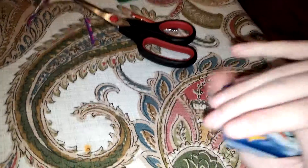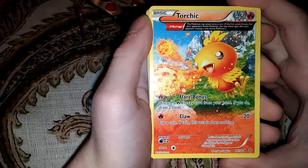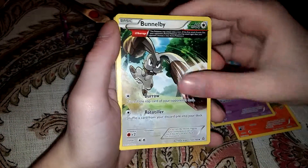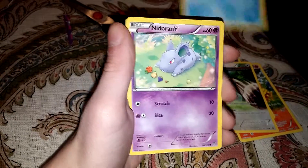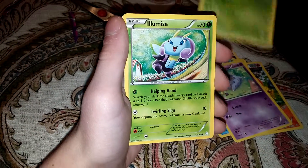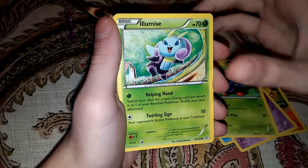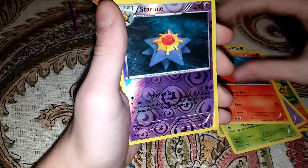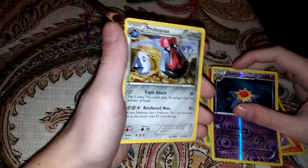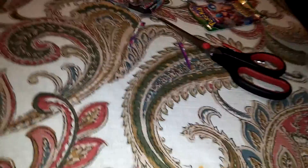Primal Clash — this set had a lot of EXs. Our first card is a Torchic, Tentacool, Buneary, Bunelby, Clampearl, Nidoran, Tangela. I don't know how to pronounce this Pokemon's name, sorry. Slugma. Reverse holo is Starmie, and our rare is a Probopass. So we didn't get anything good so far.